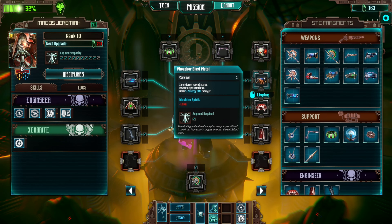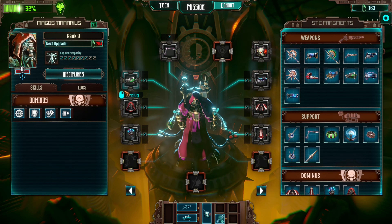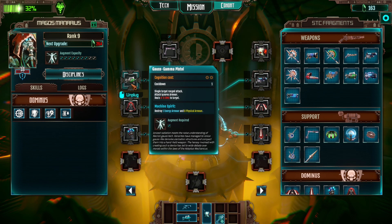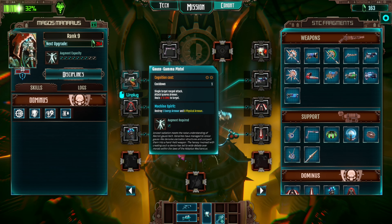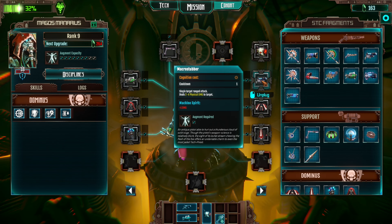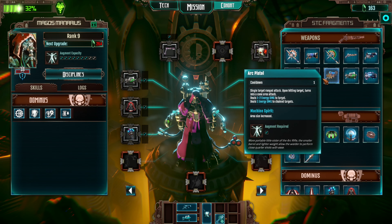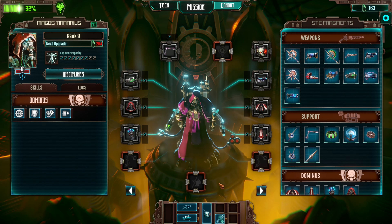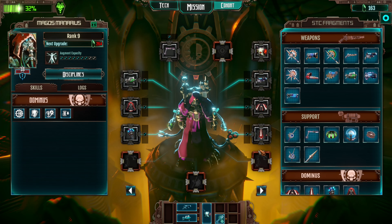This does 1-2 energy damage, which is not bad — both no-cost attacks. And then for our gun guy, I changed up the Serpenta: 2-4 energy damage to 4-6 heavy, ignores armor damage. And with the Machine Spirit, it destroys energy armor. I still have the Macro Stubber because I don't have a better energy weapon yet, but I'm considering picking one of the higher-cost ones. This is going to be amazing — I'm very excited for that.